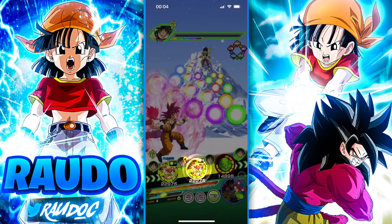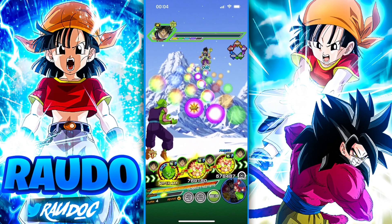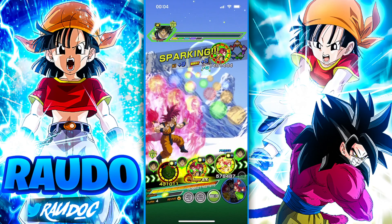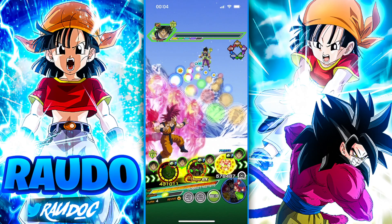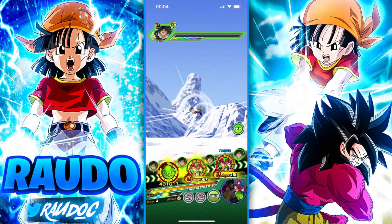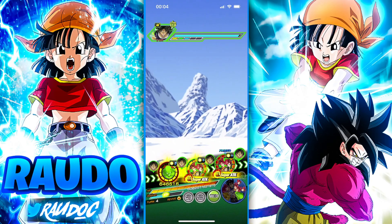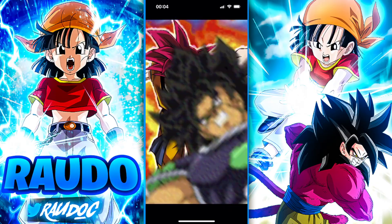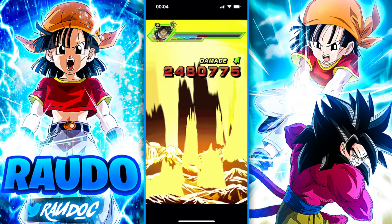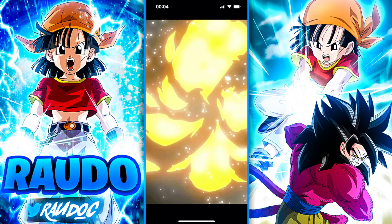I switched Gogeta out for our boy Gohan, just to see how he fares. Mainly because Gohan is Kid Goku's best linking partner right now — Gohan shares All in the Family, In Fighter, Kamehameha, and Fierce Battle. Kid Goku's links are Innocents, All in the Family, In Fighter, Kamehameha, the Incredible Adventure, Guidance of the Dragon Balls, and Fierce Battle.